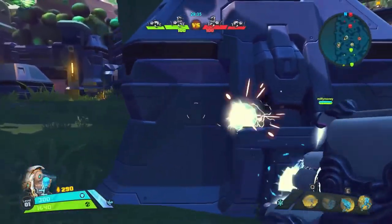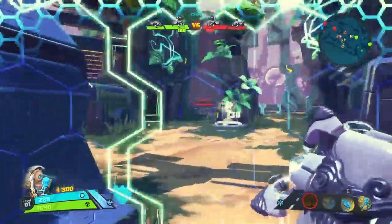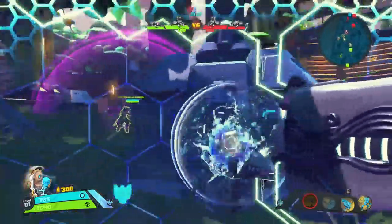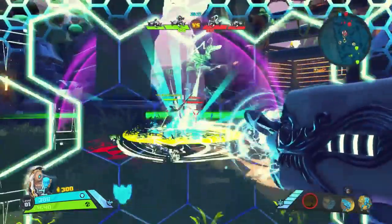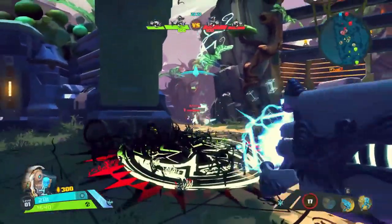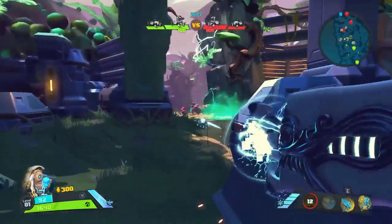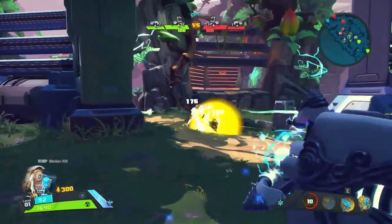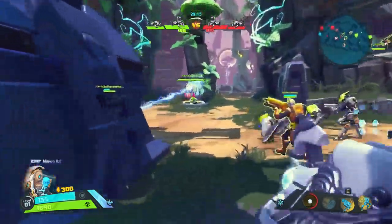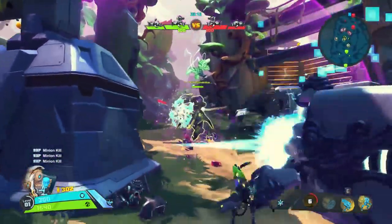We're going to start with his weapon, Charge Cannon, because it's important to know how it works before we get into his passive. Holding down the trigger for your primary is going to cause his weapon to fire a shot, and once it is fully charged, letting go of the trigger is going to release a stronger shot which deals more damage. You want to release the shot as soon as the cannon is charged, then repeat to maximize your damage. Also note that while you are charging your cannon, your movement speed will be decreased.